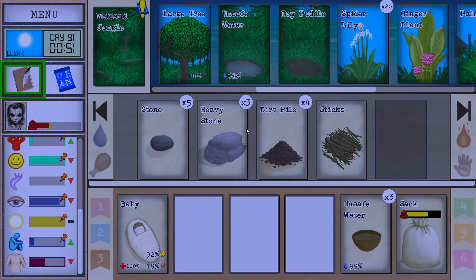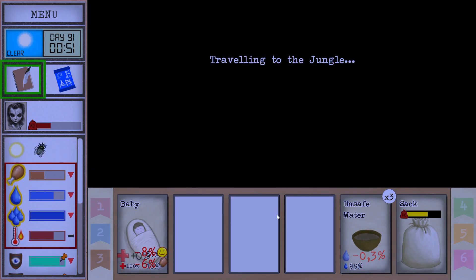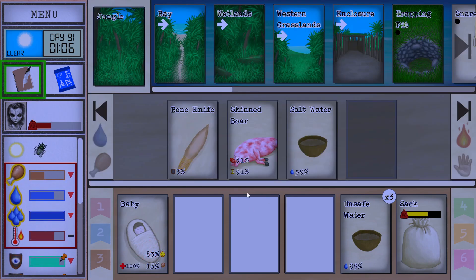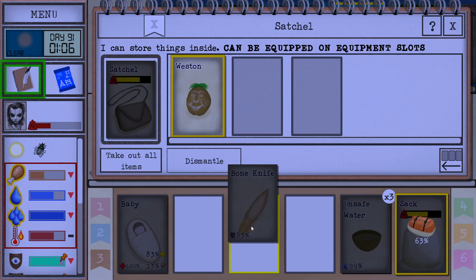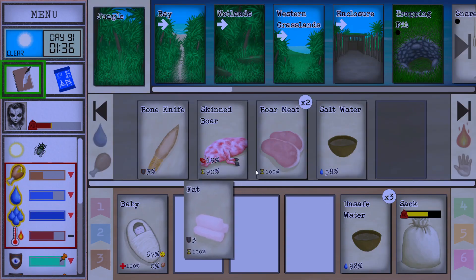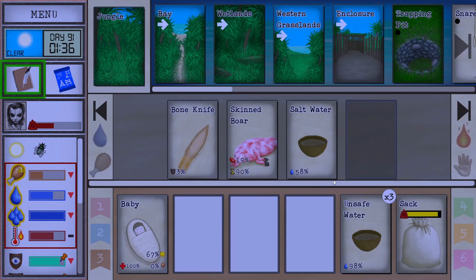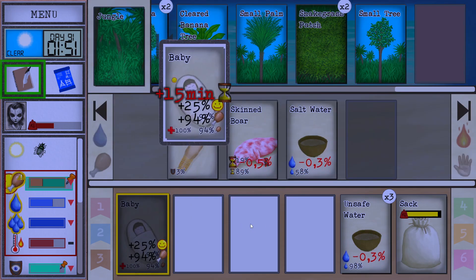We can also grab another one here. Let's head back. I have like two boar meats — there's plenty more there. I wonder if I should grab it now or tomorrow. Let's grab it now if I can carry that. Baby's hungry so he's gonna cry now, but that's okay. I was also hungry when I started this run.